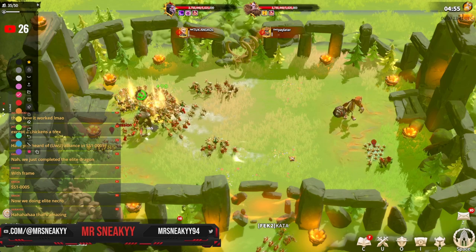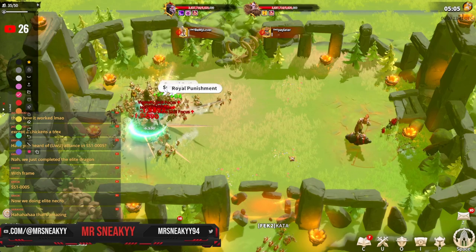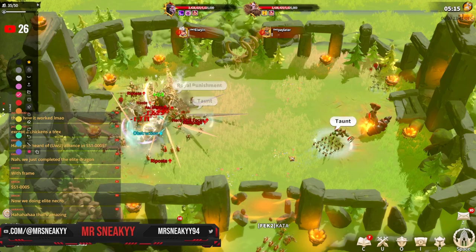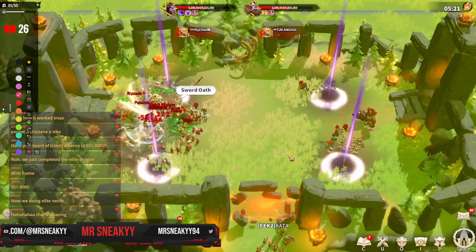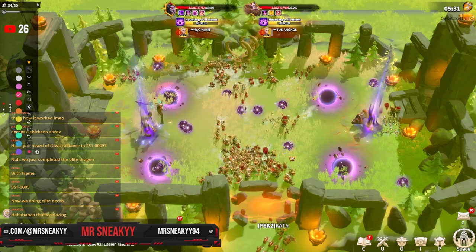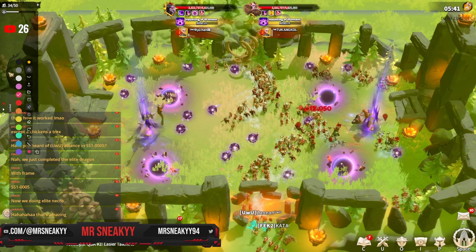They're only at 3.7 million health after that phase, having done only 200k health in about 45 seconds. This is the main trouble with the cavalry strategy — but it is honestly the most fun. If you're teaching your alliance how to fight this for the first time, advise everyone to bring cavalry. It might sound crazy, but if you play cavalry you know you're going to survive most of the raid and it'll teach you how to dodge and what to dodge, so then when you do your main attempt you've got a basic understanding.